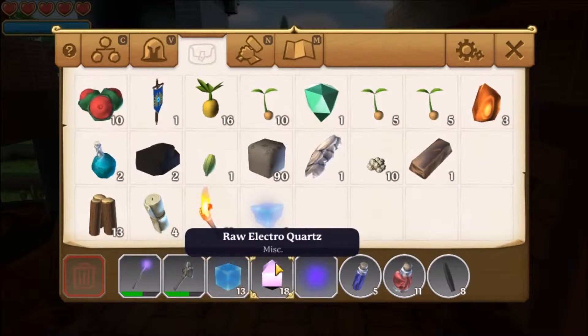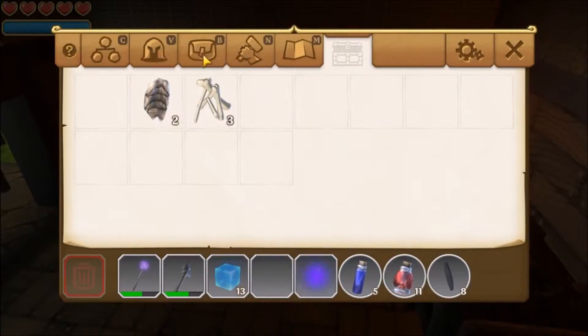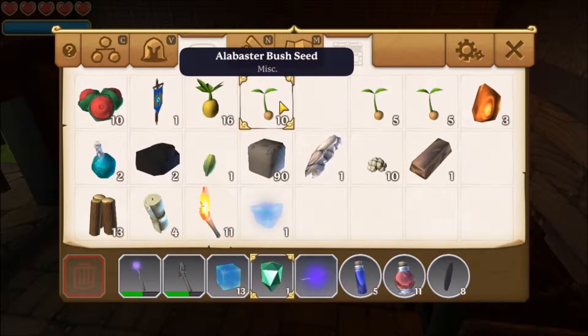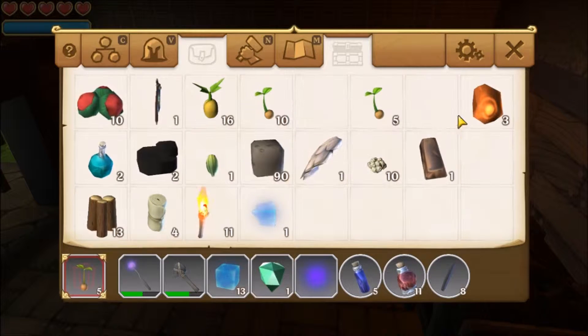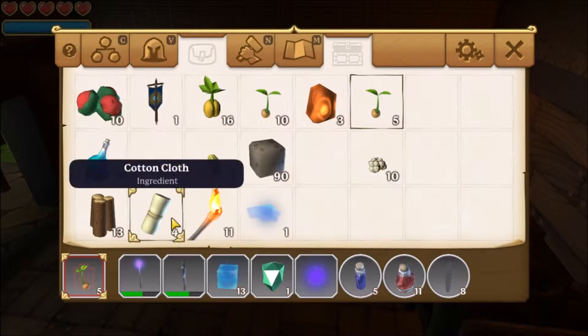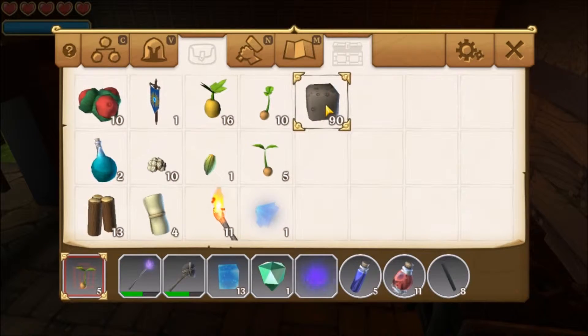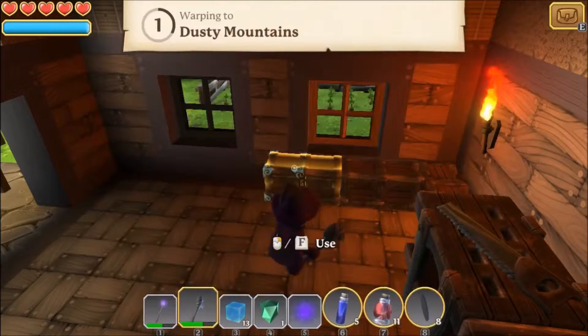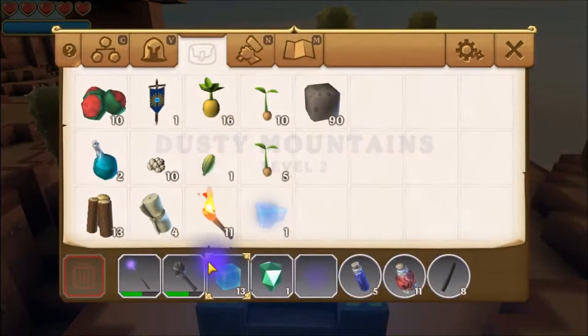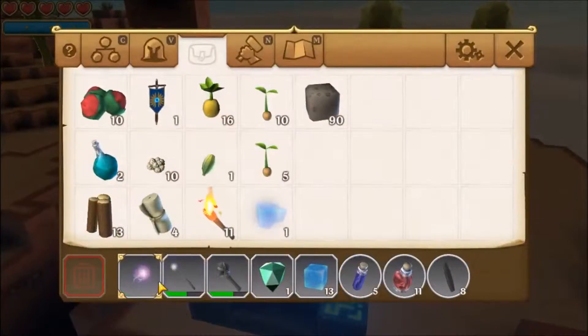I'm actually going to store my electroquartz, put my verdant emerald down, don't really care about the cactus seed, might as well keep the copper with me, don't need the scales or the coal or any of this stuff really. I like to keep some dirt with me in case there's a cliff I need to scale and I can just build my way across. Now I have this attack spell, the electrocharge, which I'm going to move closer to my weapon and stuff.